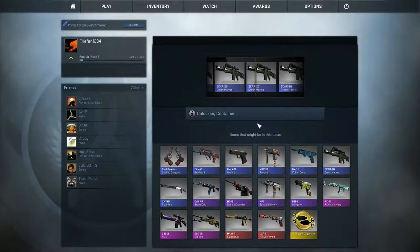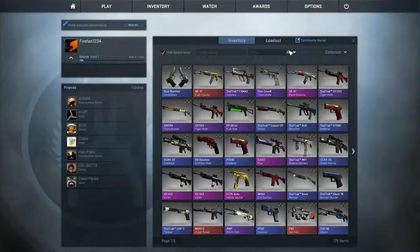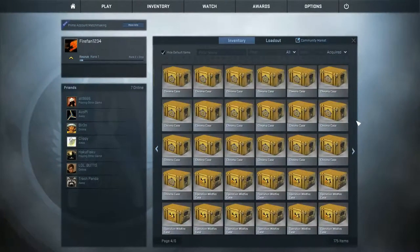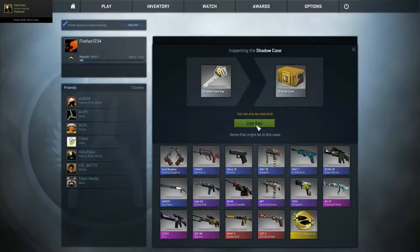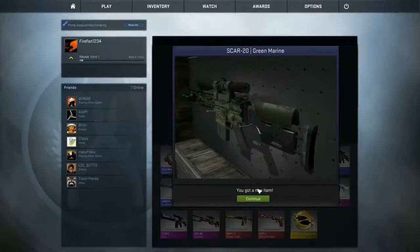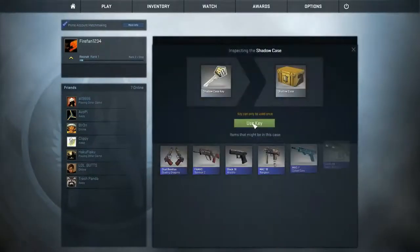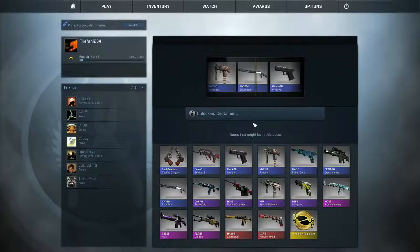Starting off with four SCAR-20 Green Marines in a row — that looks okay. Let's sort by acquired. We're going to do all 20 Shadow cases first and then 20 Wildfire cases. A couple purples go by but I get another SCAR-20 Green Marine. Getting a lot of blues — will not be super bad. There's the Shadow keys right here, just use those in the cases, and we're just going to get a lot of blues starting off.